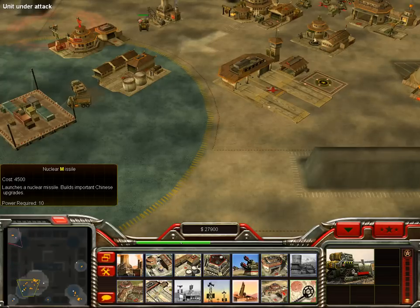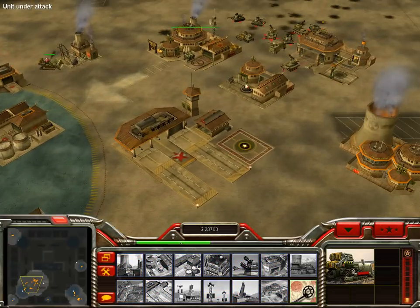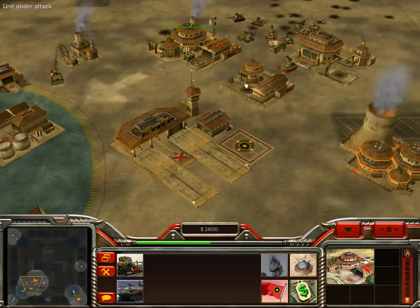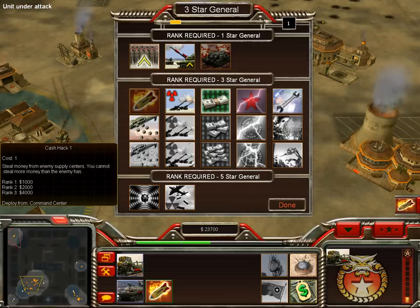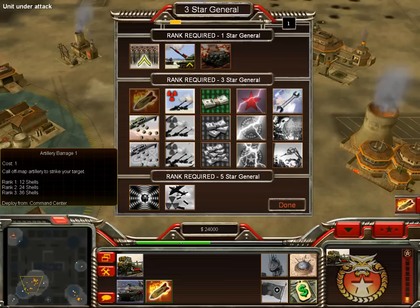China boom — Nuclear Missile. I might as well get a nuclear missile, because this game's gonna drag out for a while. The computer doesn't really go down easily. I never get this Cash Hack upgrade — it's just stupid.